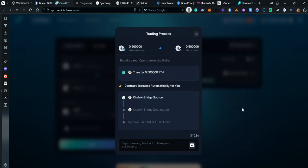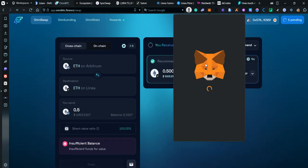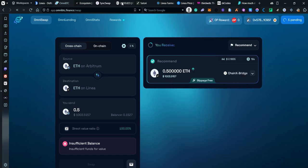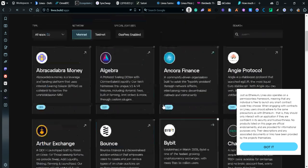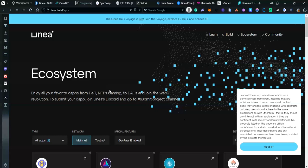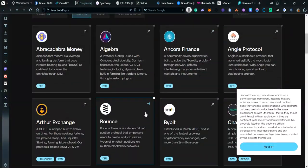In just a second I should get my funds on Linea. Let's switch — I already have like a hundred dollars there. In the meantime, if you want to check some of the projects on Linea, you can go to linea.build and check the ecosystem.